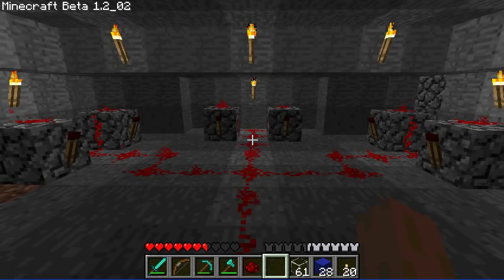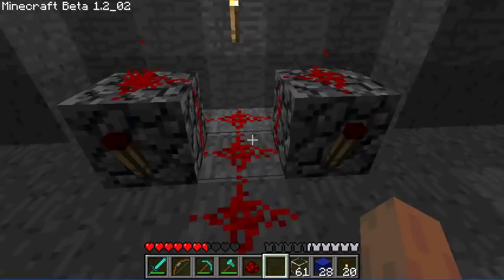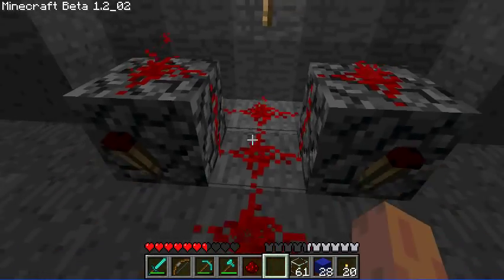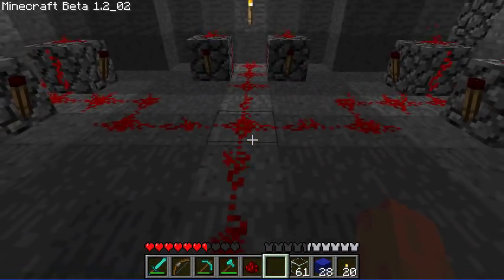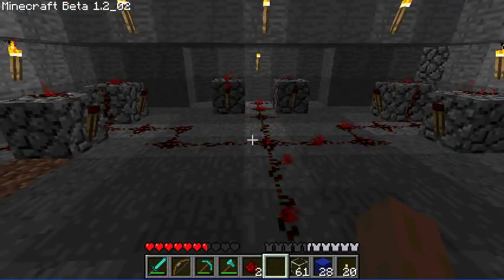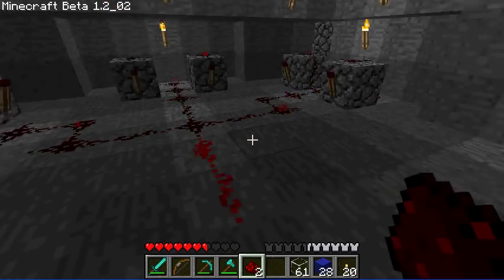First of all you will want to make three rapid pulsars, which is what's in front of me. They're each made with two redstone torches and redstone behind them, on top, and leading out like that. As you can see they just rapidly pulsate, which is why they're called rapid pulsars.